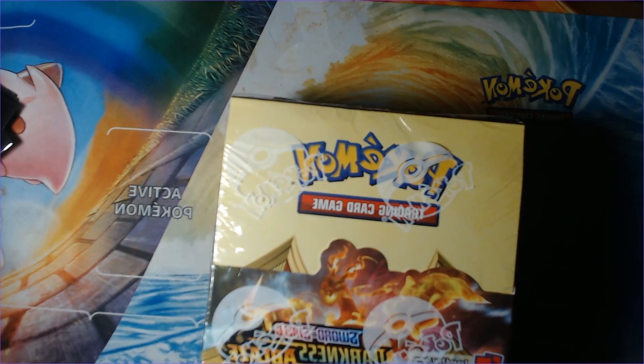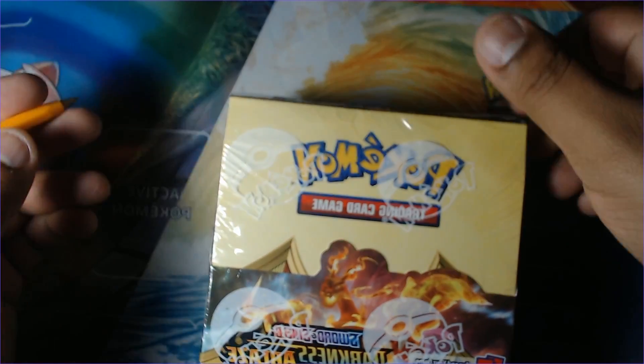Hi there, my name is Steven Jennings and this is Ripping Packs. Today we're gonna be ripping packs for Pokemon Darkness Ablaze. Yes, this is a new set and no, it does not have Gengar, and that does make me a little bit mad, but that's okay - let's rip the packs open.